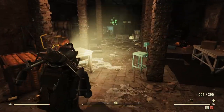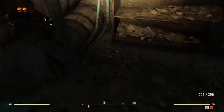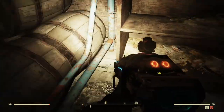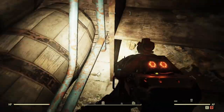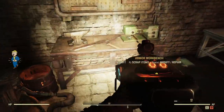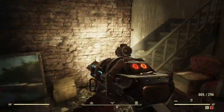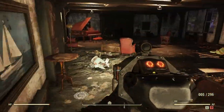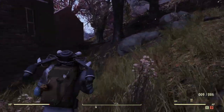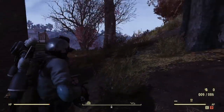Down in the basement here is a magazine spawn — it's a little easier in first person. There's a magazine that spawns right here. This is also good because there are workbenches down here that you can use if you're a lower level player and need to scrap stuff. There's another one up here.